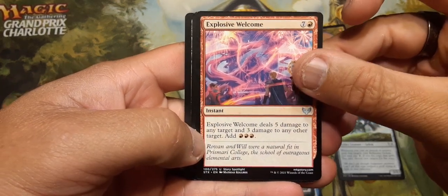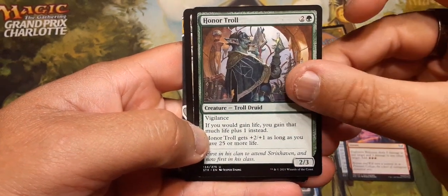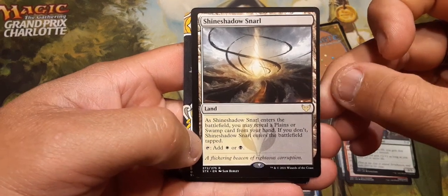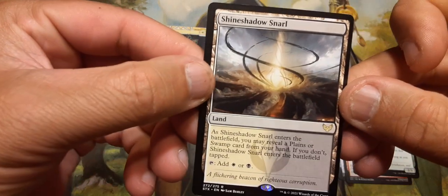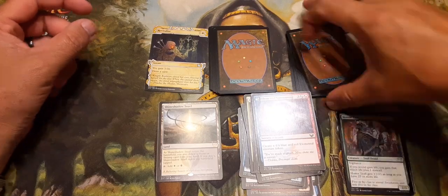Explosive Welcome — that can be good in draft. Honor Troll, and then Shrine Shadow Snarl and Revitalize. So there's about a two, maybe three dollar card there.